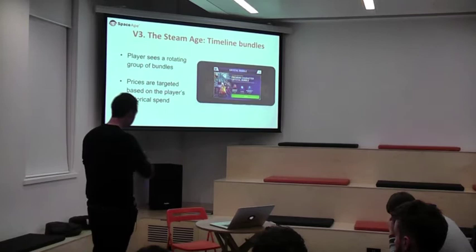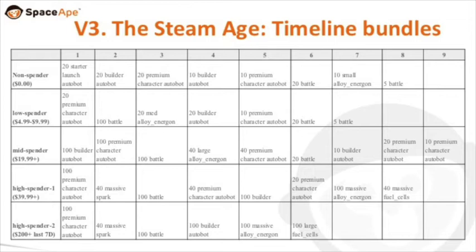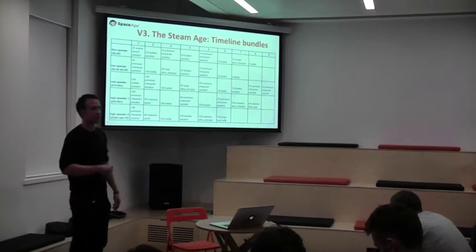There are different timelines for different spender segments. The top timeline is for non-spenders — if you've never spent in the game, you see this rotating selection of bundles. It starts with the $20 launch bundle, then drops down to $10, then maybe $5, rotating maybe once a day or once every three days. If you've spent $5, you move to the low-spender timeline targeted at $5-$10. If you've spent $40, you'll see bigger bundles — $40s and some $100s in there. And if you've spent $100, we're going to show you more $100 bundles because we want you to buy them.